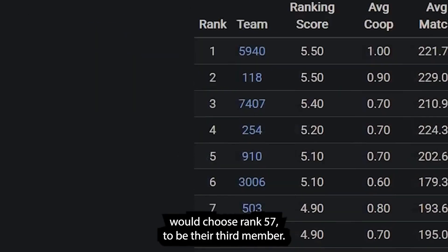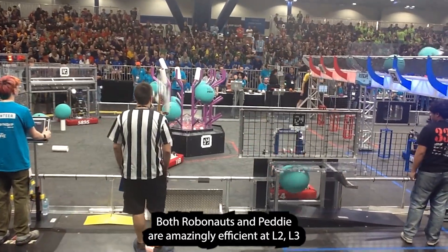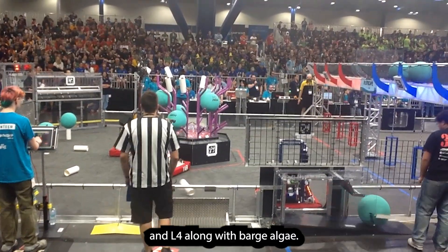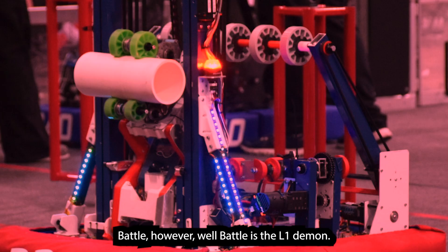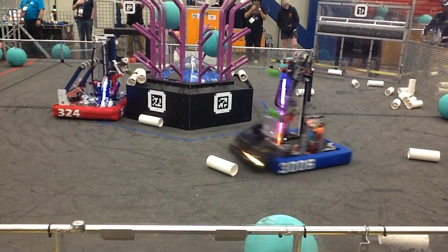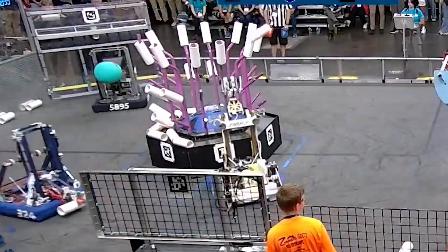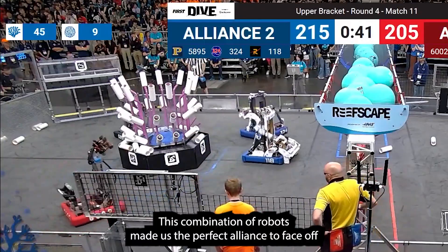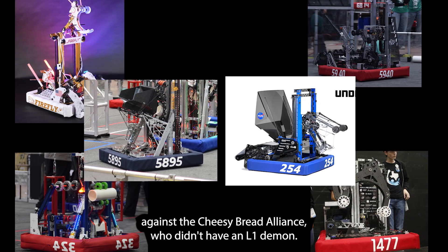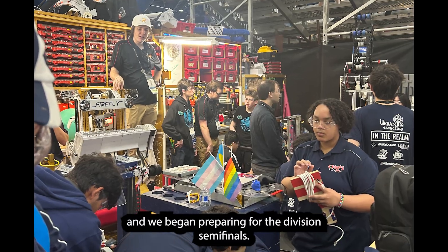You may wonder why the top team in our division would choose rank 57 to be their third member. It all comes down to what each member is good at scoring. Both Robonauts and Petty are amazingly efficient at L2, L3, and L4, along with barge algae. However, they kinda suck at scoring L1. Battle, however, is the L1 Demon. We were so good at L1 that we were assigned to only score on the trough the entire round. This combination made us the perfect alliance to face off against the Cheesy Bread Alliance, who didn't have an L1 Demon. After we got chosen, we combined our pits into the Mega Pit and began preparing for the division semi-finals.